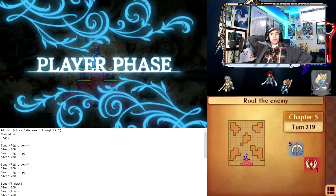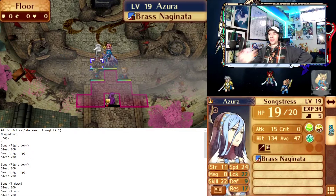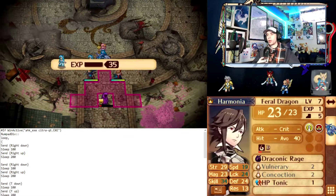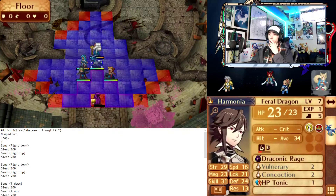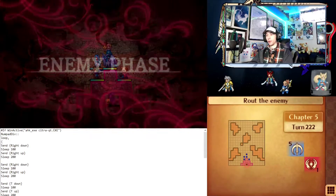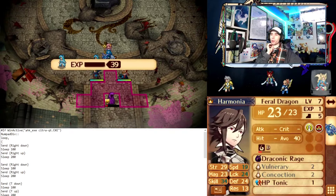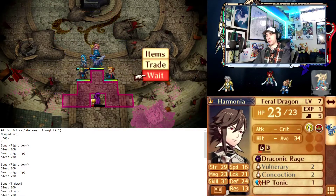I encountered a lot of issues trying to get this working, both during my playthrough and off-camera. The biggest problem was I couldn't figure out how to get these inputs sent directly to Citra itself — all the hotkeys would be pressed, but not within Citra. I managed to fix that with this line of code: if window active of hk.exe and citra-qt.exe, which is the proper name in Task Manager, then if numpad div is hit, loop this code. It's also funny because I spent the better part of an hour trying to get this working mid-episode, and then once I went off-camera, I figured it out in not that much time at all.